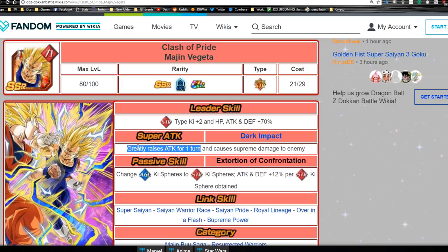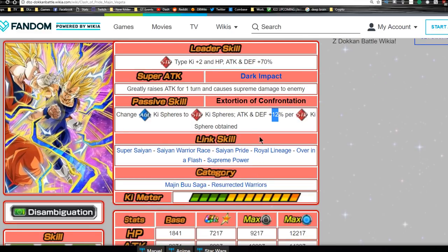Attack and Defense plus 12 percent per Strength Ki orb obtained — he doesn't have the HP regeneration like Goku, just an attack and defense buff. He has a super attack that greatly raises Attack for one turn which will definitely help increase his damage ability, especially with that nuking capability. He will tank a little bit better too because of the Defense buff. With supreme damage and six or seven Strength Ki orbs, he might do some decent damage.